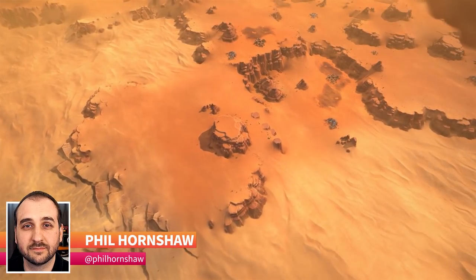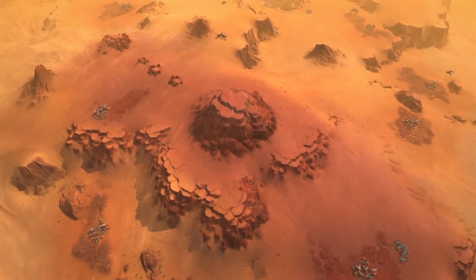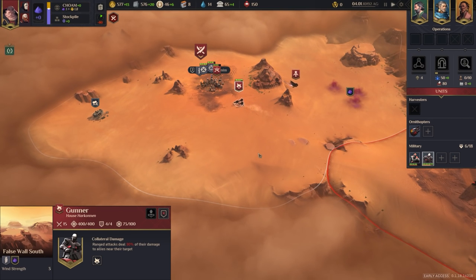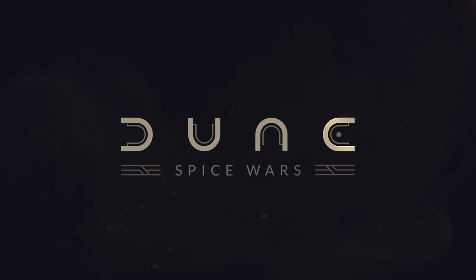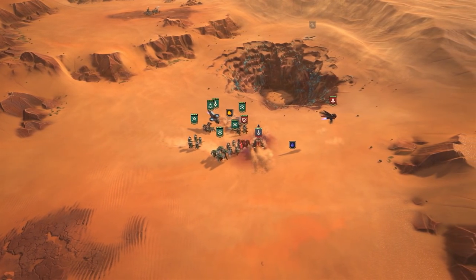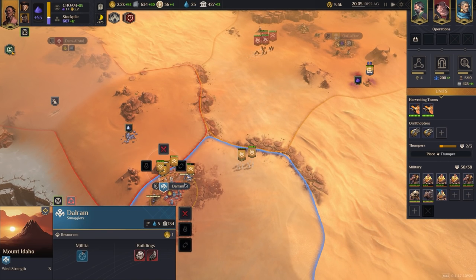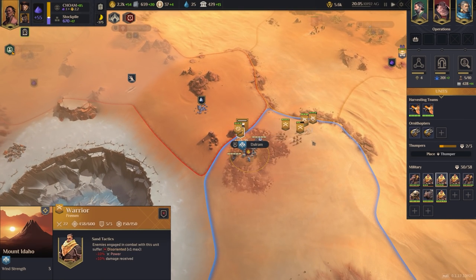The 1965 sci-fi novel Dune is enduring for a lot of reasons. It takes place in a world rife with political intrigue and fearsome spycraft, where trust is just as valuable as the spice found on the planet Arrakis. That makes Dune fertile ground for the 4X approach to strategy games. Shiro Games' Dune Spice Wars tries to leverage those multitudes to give players a whole lot more to keep track of than just the enemy soldiers amassing on your borders. We played several hours of the Early Access version ahead of its release, which gives a pretty solid, although still somewhat incomplete, look at the game and how it works.